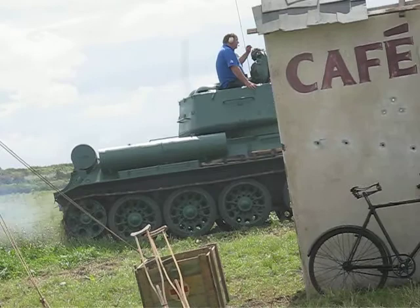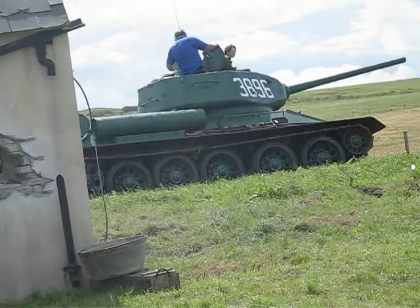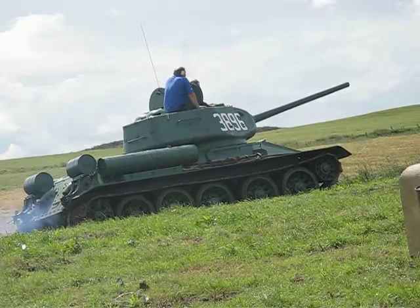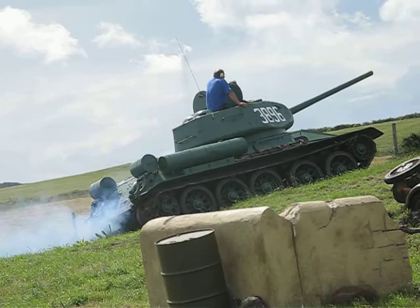The cylindrical barrels that you see along either side are external fuel tanks. They would be used during an approach march, after which they would be emptied of fuel, and then the internal fuel tank would be used for actual combat. And of course, being diesel fuel, it would not be quite as volatile as petrol.